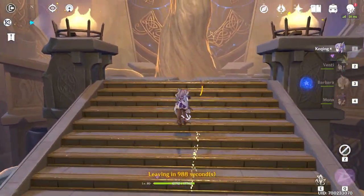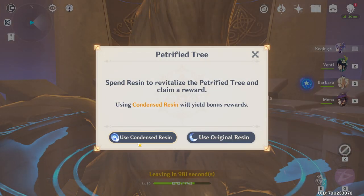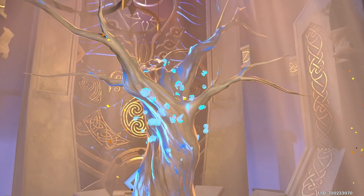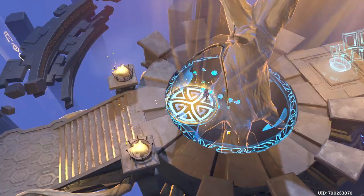This is the Viridescent Dungeon at AR45, about to use condensed resin. This is the first time I'm using this, I have no idea what to expect. And what are even the bonus rewards? Just more artifacts? Did something different? Let's find out together.